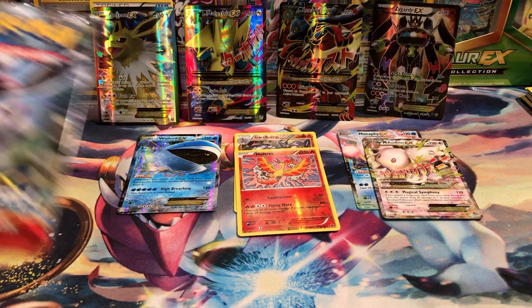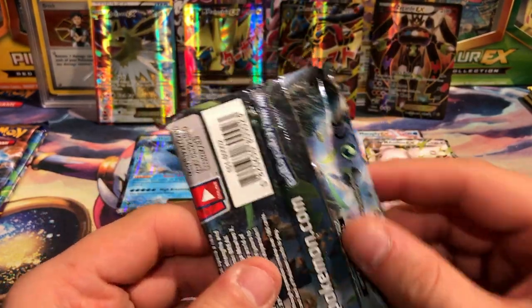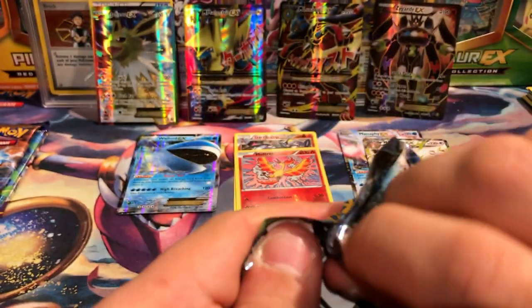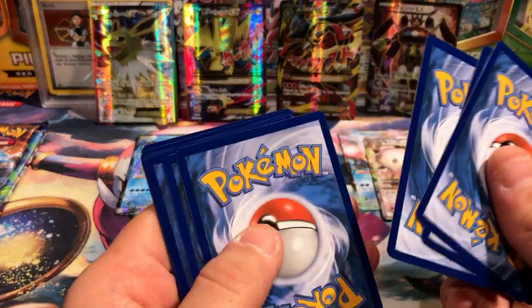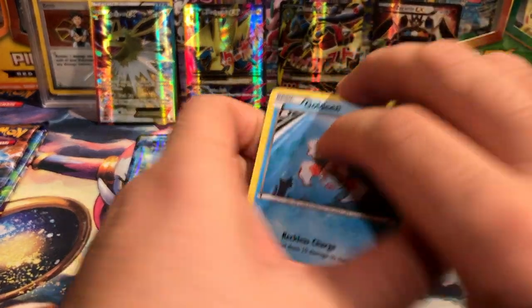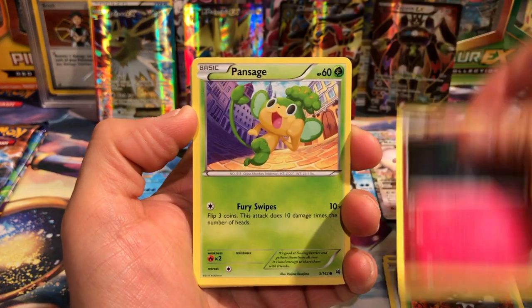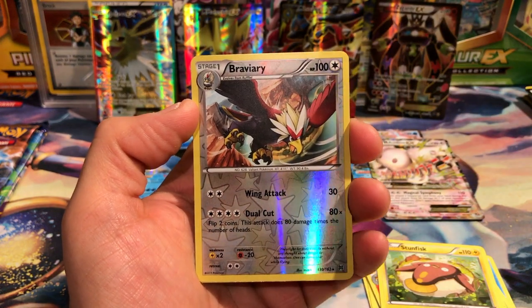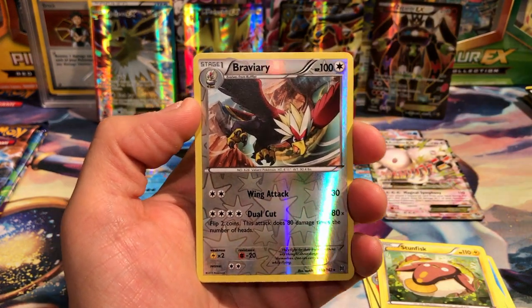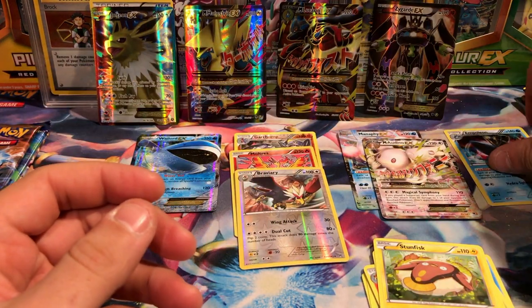This is probably one of the best boxes I've opened already. What is up with this packaging — it looks awful. There's a Breakthrough pack. We have Goldeen, Teddiursa, Scatterbug, Rolt, Pansage, Breaks, Spinarak, Stunfisk, Braviary reverse rare, and an Empoleon holo. We got a holo — pretty cool! This box is awesome.